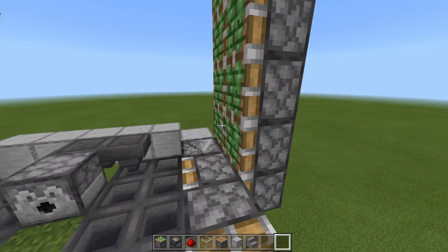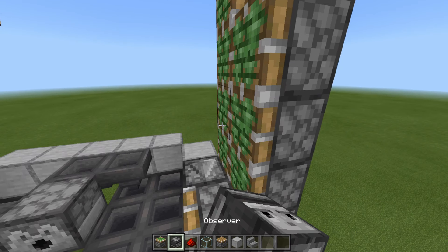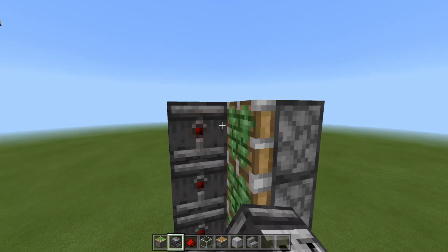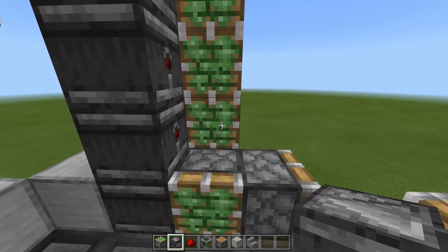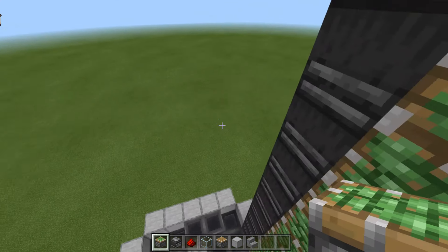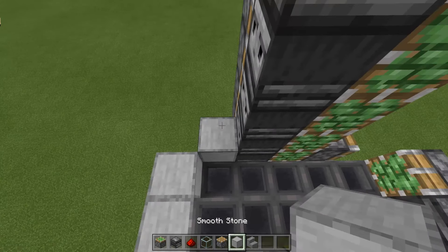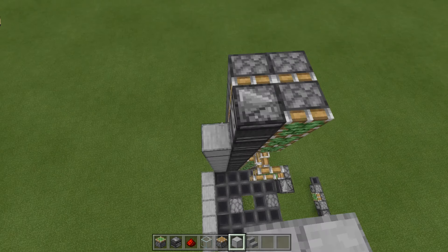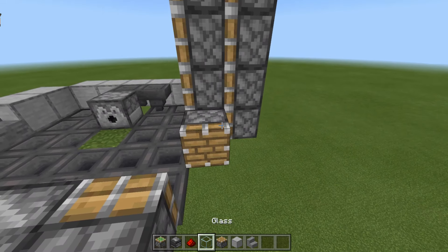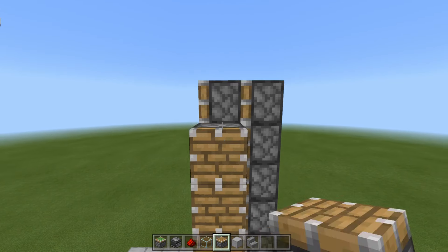Take your observers and just place them all along facing in like so — all their little observer butts are facing towards you. Then go ahead and place sticky pistons all the way up here. That should be the majority of this wall done. You're going to want to then take solid blocks and do that. All of your pistons should fire. Over here, you're going to want to take your regular pistons again and just bring them all the way up as well.